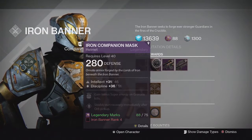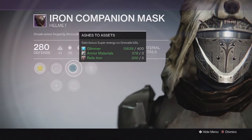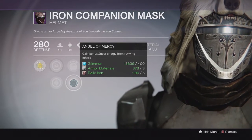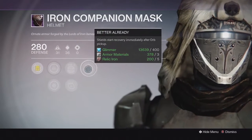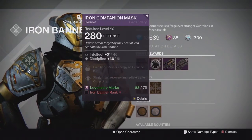Going into Rank 4, you can get the Helmet, which also has some good rolls and perks on it. This one has Ashes to Assets and Angel of Mercy, which is really good for Trials — it gives you super energy for reviving teammates. It also has Shield Star Recovery immediately after Orb Pickup, and Intellect and Discipline as well. Really solid roll on the Helmet if you need a good one for Crucible.